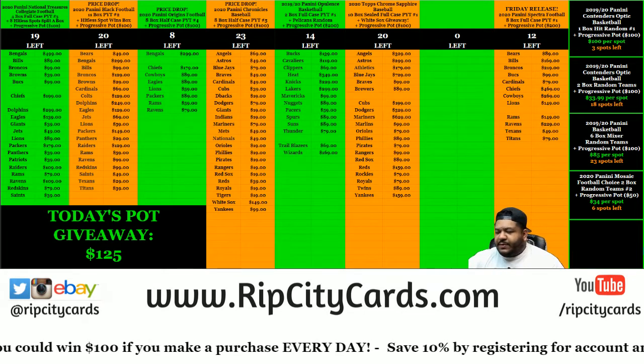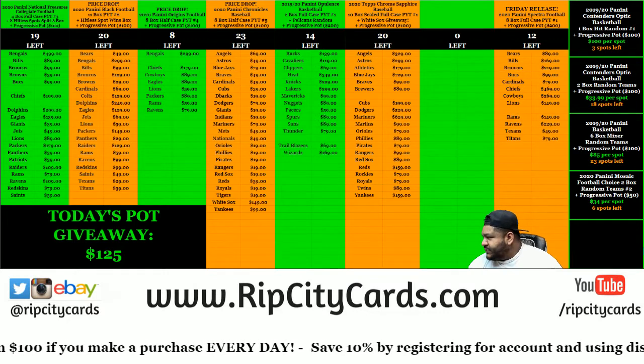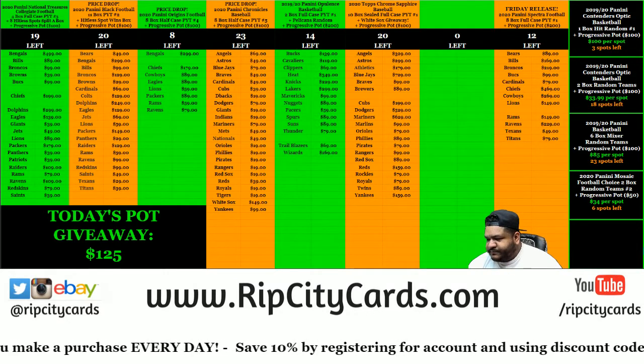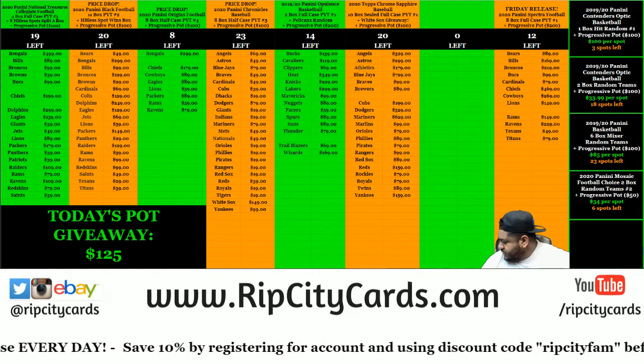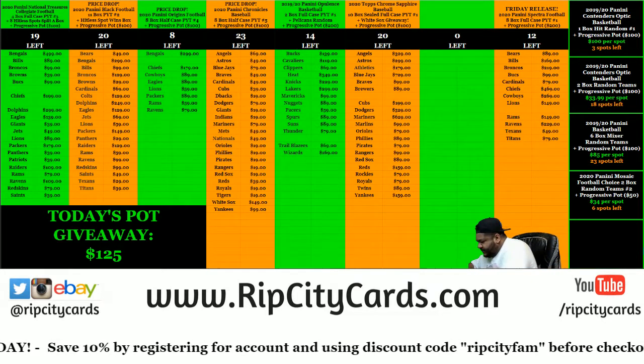What's up everybody, it's your boy Uncle Jesse. We got a 2020 Mosaic Choice Football one box break. Hit random to get cracking, so let's get cracking.